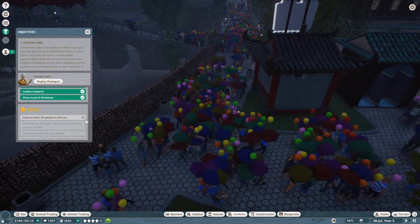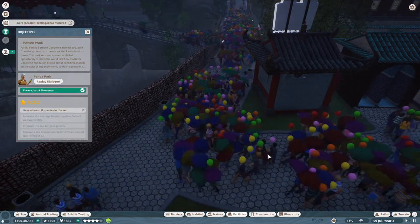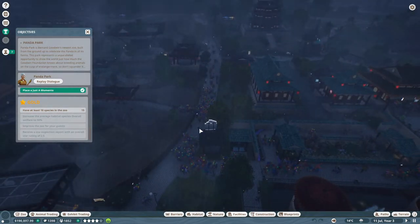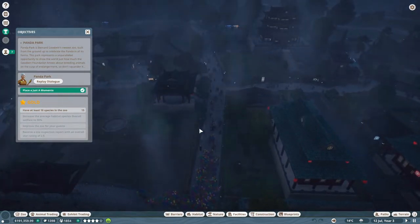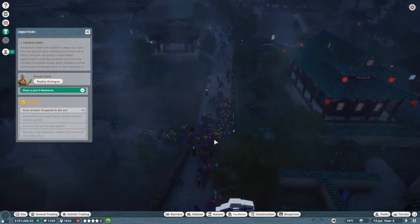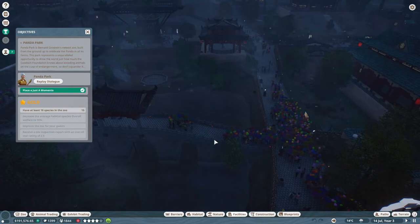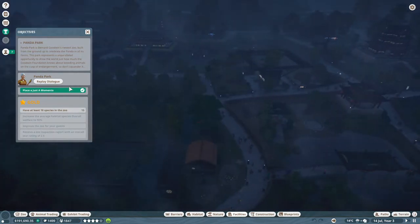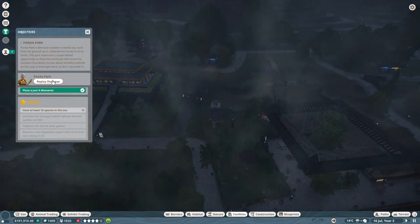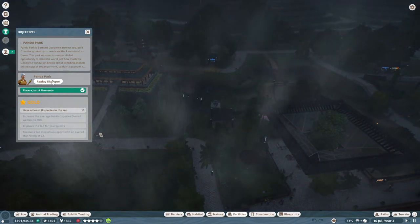So the next thing I need to do is add some species to the zoo, which means mixing different things together without them eating each other. I could make them eat each other! That is some serious rain, they don't do things by halves in the weather here. As we all know, I'm terrible at this, like really, really terrible at this, so I'm just going to replay the dialogue and see if she advised anything other than not mixing antelopes and whatnot.